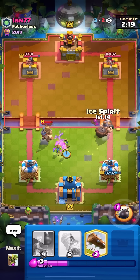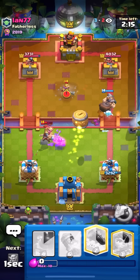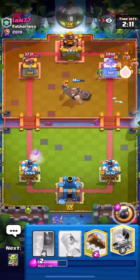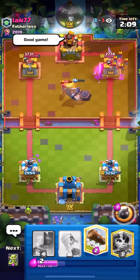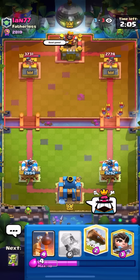Just going to go for my Goblins here for the Prince, and I'll just go for my Ice Spirit plus Goblin Barrel at the bridge. He's probably going to Musk in the middle — yeah, goes for Musk in the middle and he also goes for the Bats. That's going to get a lot of damage though. His Prince does get a nice charge unfortunately, but I got more damage than he did so I think it's okay.